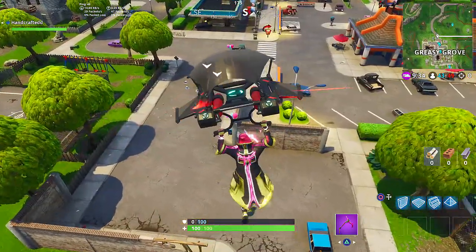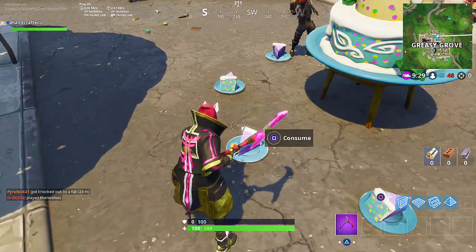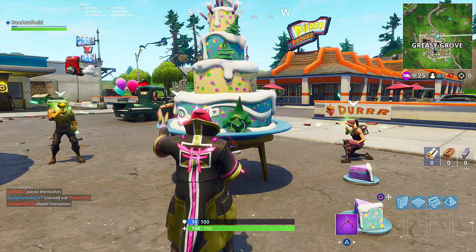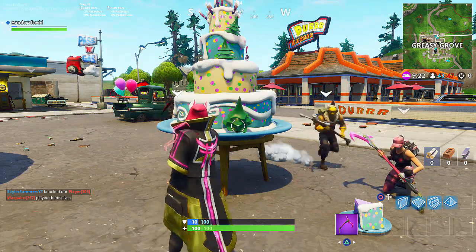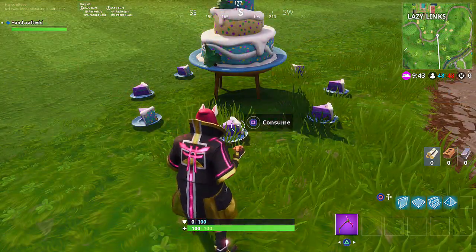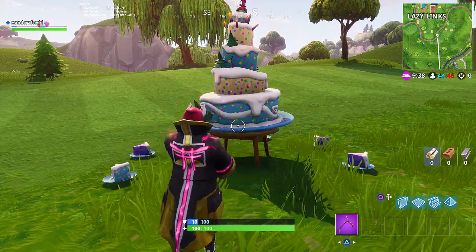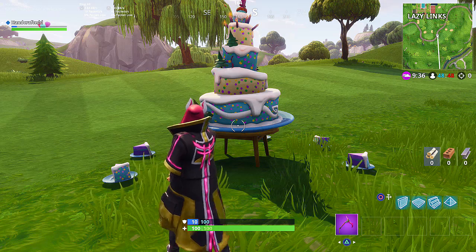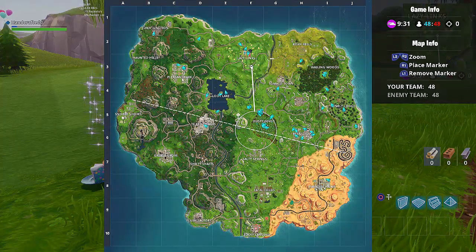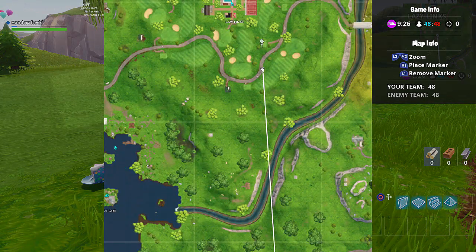The seventh birthday cake is at Greasy Grove — it's towards the front as well. It's kind of by the Durr Burger and the gas station and that one house, kind of in between all three of those things. They're pretty easy to find once you see the general area. The eighth birthday cake is at Lazy Links. It's not actually inside the location; it's kind of on the outside, pretty close to the road. I actually pulled the map up on this one because it might be a little bit hard to find. Just follow the map when I pull it up and you'll see exactly where I'm standing.